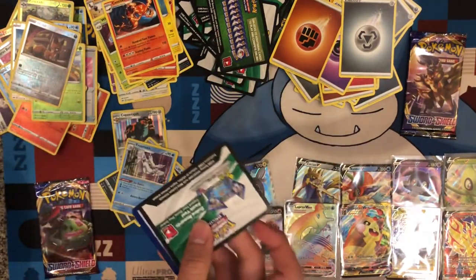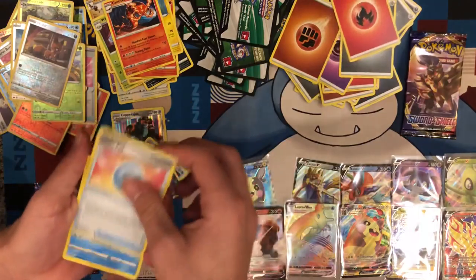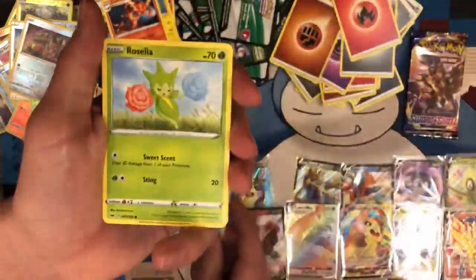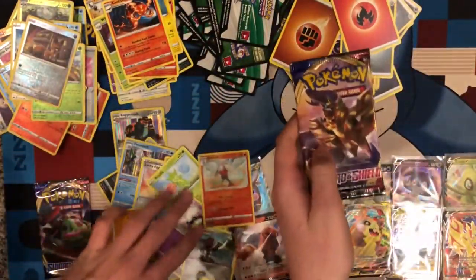I got one more and you got one more after this. Another good code. Let's see if you get another Morpeko V — because we don't have the regular one yet. Or the gold Zacian. Another V would be pushing our luck anyway. Reverse Research — not bad.